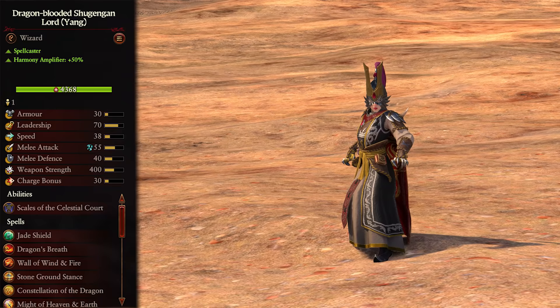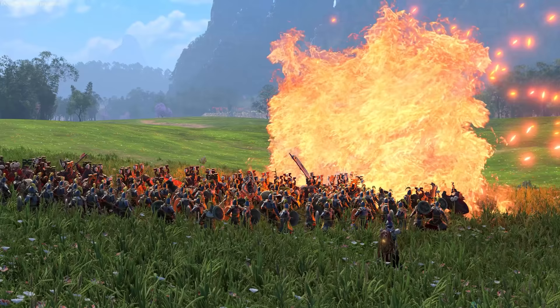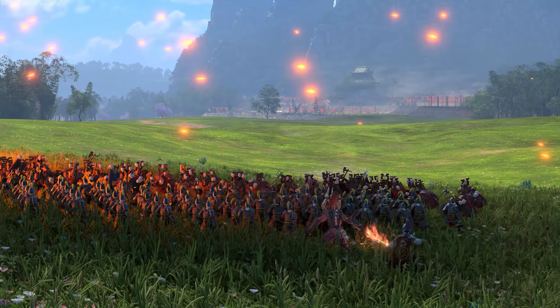The Dragon-Blooded Shugungun is our first of the non-legendary lords. He is a spellcaster and amplifies harmony by 50%. He has access to the Law of Yin or the Law of Yang, and these guys are extremely similar to the legendary siblings aside from the dragon transformations. They are powerful spellcasters no matter which one you pick, so can deal a ton of damage and send out powerful buffs either way. They are also competent melee fighters with decent stats and magical attacks, but aren't really duelists, so if an enemy lord with a ton of AP tries to take them on, it's best they retreat to safety.